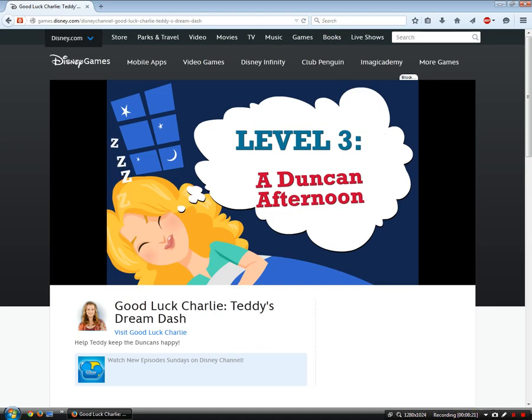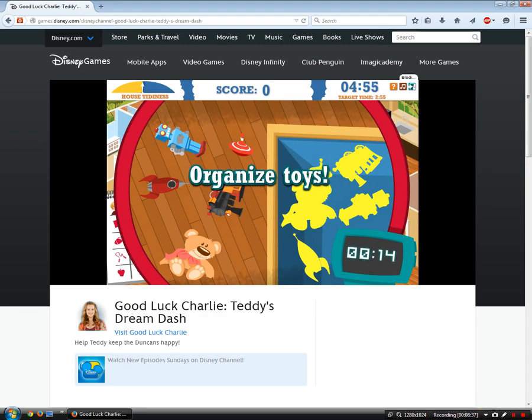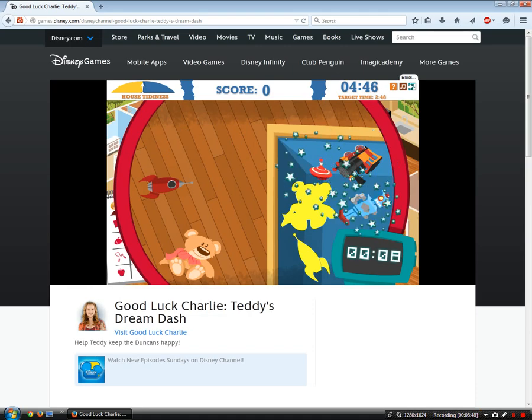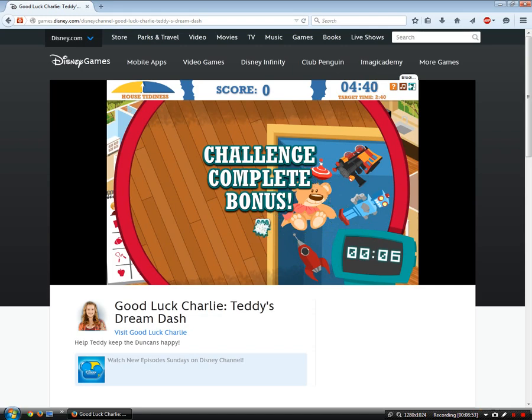Level 3: A Duncan Afternoon. Let's start by getting all these toys put away. This looks exactly like my living room in real life — toys everywhere. And it's not because of me, okay? It's because of my brother. Challenge complete, bonus time launcher — alright, I'll take that. I got a bonus at all, which is impressive.